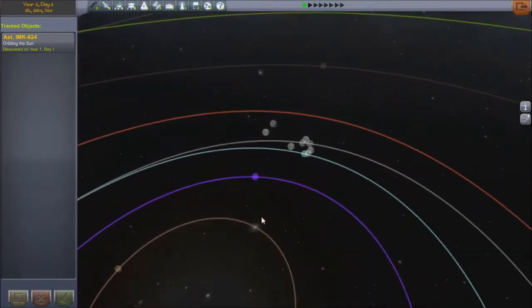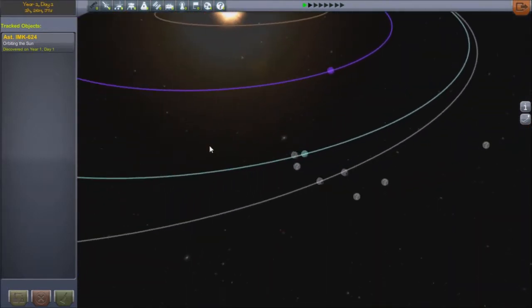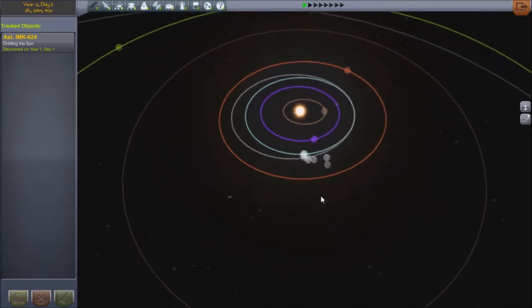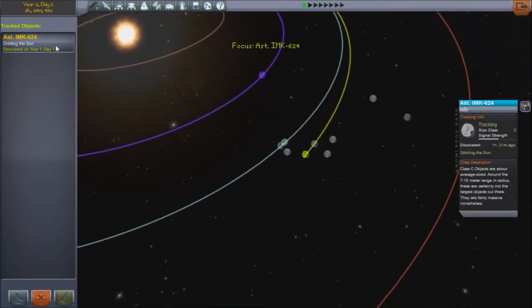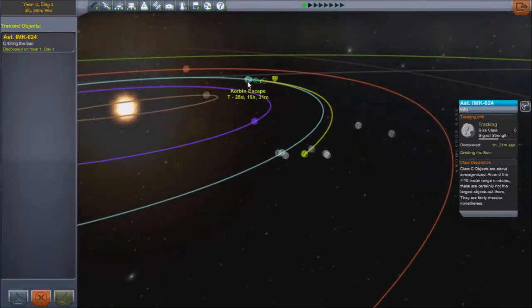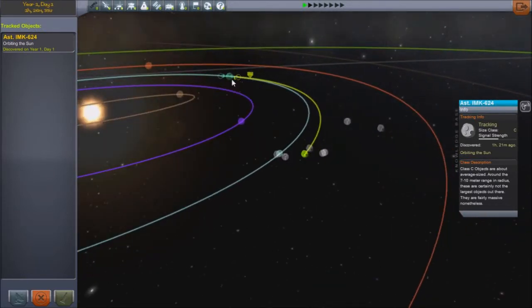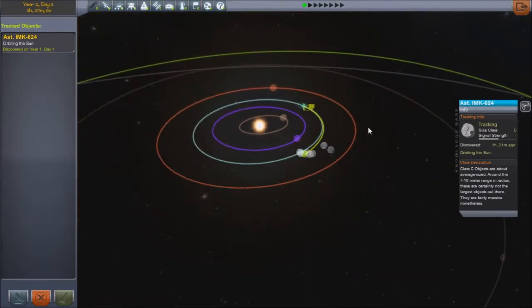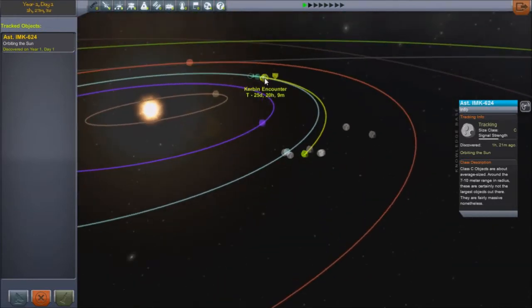As you may be able to see by my tracking bar, the guys down at the KSC have been using their new telescopes, and they've been finding out all these little objects around Kerbin. They've found this particular one, Asteroid IMK624, and using their mathematical skills they've determined its orbit. It has no periapsis — its periapsis is the ground on Kerbin. It will enter its sphere of influence in around 25 days, and will strike it shortly after that.